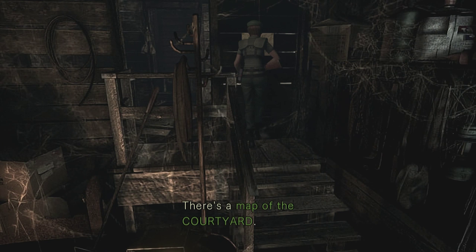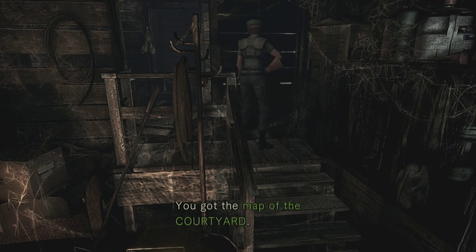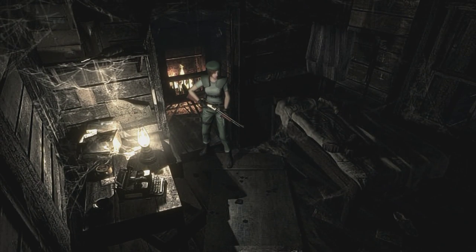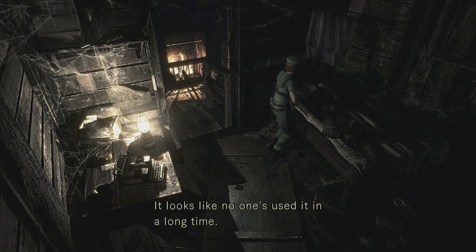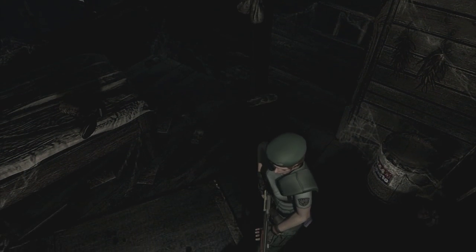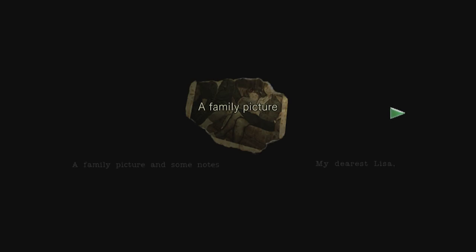Okay, there's something on the wall there — there's a map of the courtyard. Take it, yes! Okay so now it's unlocked the map — I didn't even check the map while we were here. So we've got quite a lot of things. Looks like there's another key we can get though, to unlock some of the doors. There's a typewriter here. Crude bed — it looks like no one used it in a long time. Okay, a family picture.